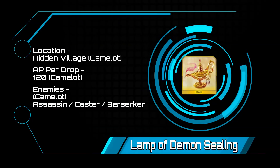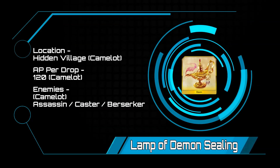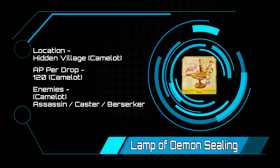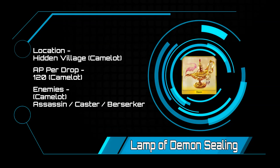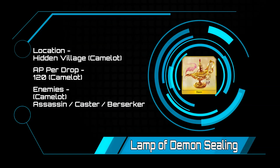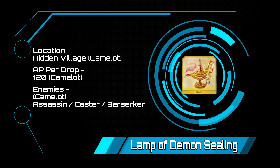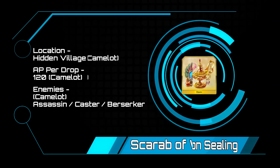Lamp of Demon Sealing — the new Lamp of Demon Sealing is going to have a 120 AP drop rate from the Hidden Village, which is a two-wave node with a 300k caster boss. The nice thing is during the first wave you have chances to get chains. Now granted they are very low, but if you are farming lamps then you also have a chance at chains.